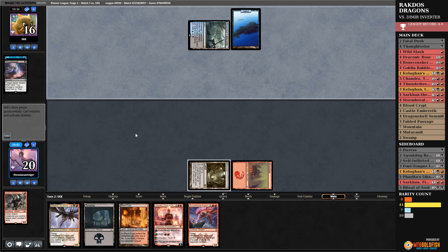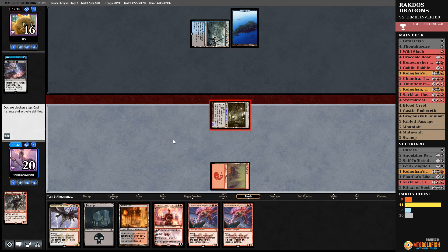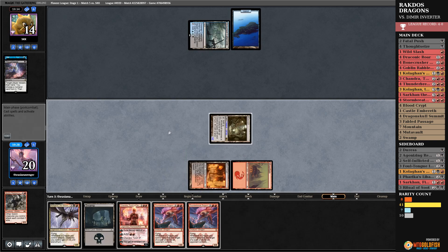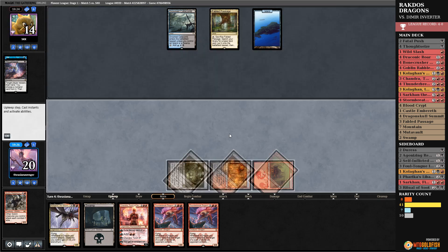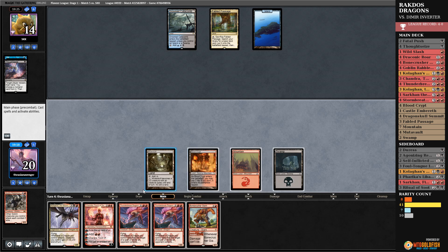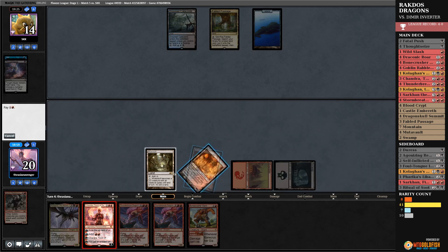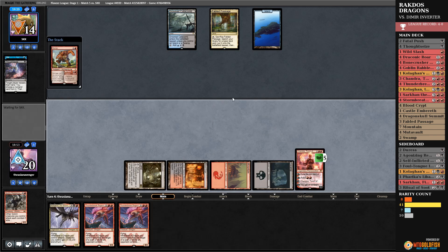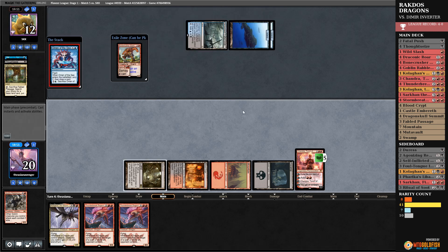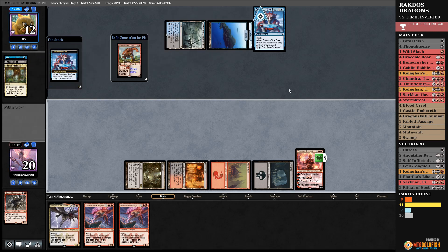The Rabble Master is down. We'll pass back — they're down to 14. Fabled Passage — that's going to be a problem. They cracked the fetchland. I want this to resolve — it gives me the ramp and acceleration I need. If it gets Censored, it gets Censored. Send that at them. Let's see what they have. I need them to not have the combo. It seems like they probably do. They did all this at the end of my turn so they can untap.